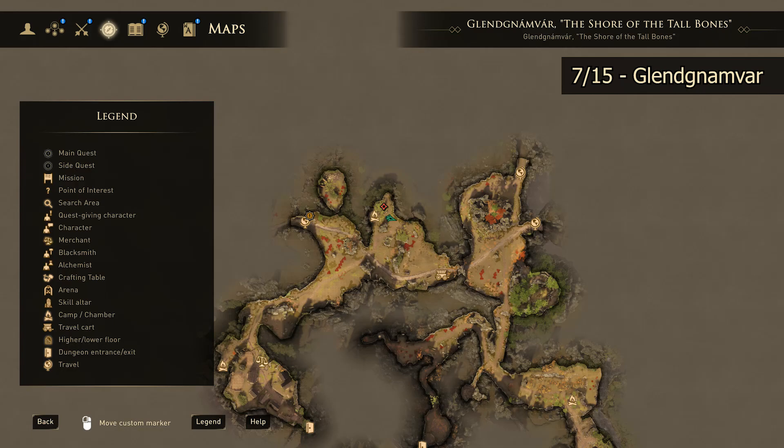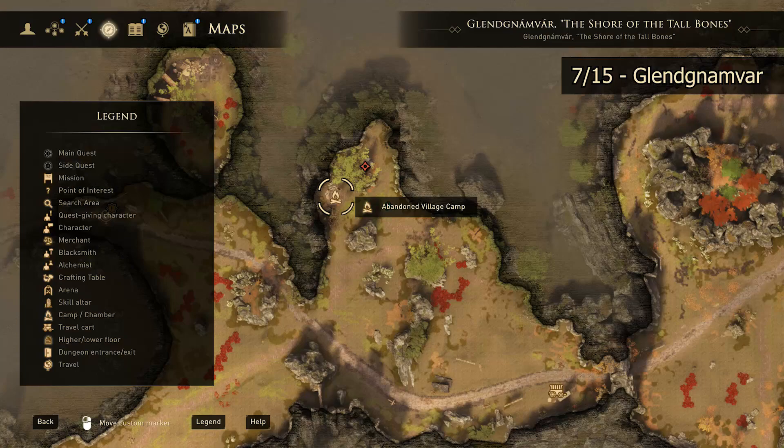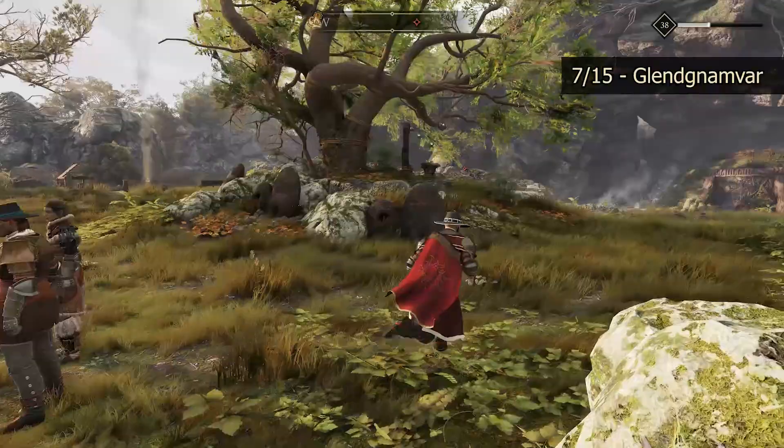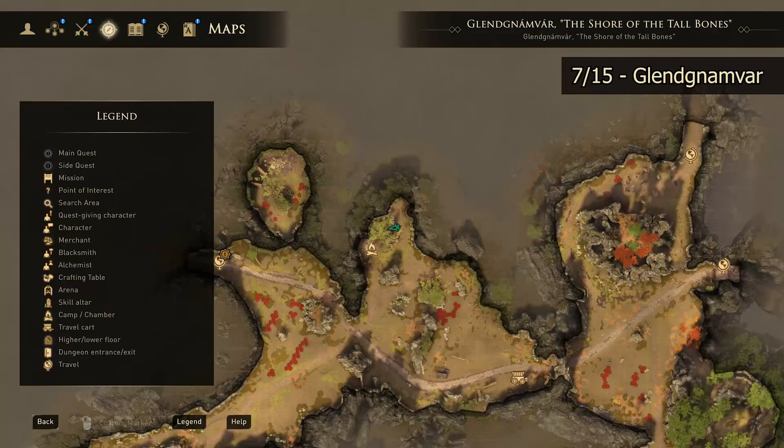Our next skill altar, still out in Glendnamvar, is going to be located north and east of the Abandoned Village Camp. It is literally right around the corner from the camp. Here's where we're at on the map, and here is where your skill altar shall lie — right up here by this big tree with the ropes around it.